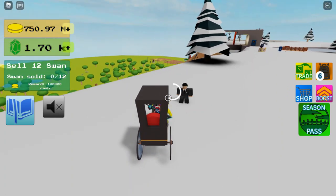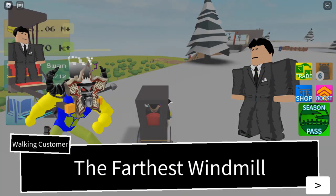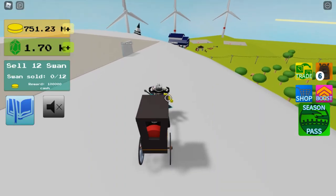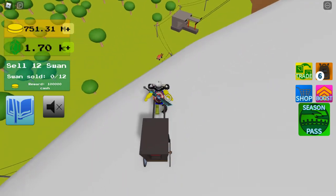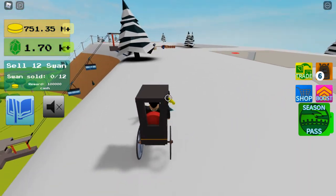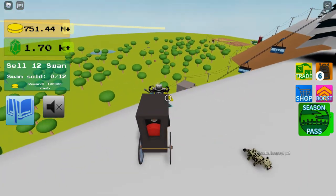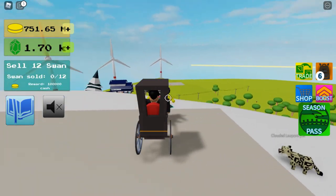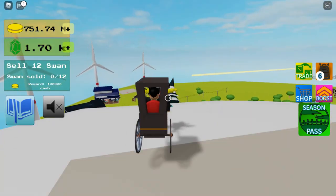You talk to the customer — 'Take me to the farthest windmill.' They can say many different places, including down there, the Ice Lake, in between the trees, and the windmills. I'm not sure about anywhere else, and the docks as well.